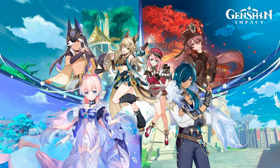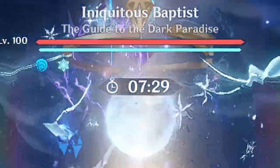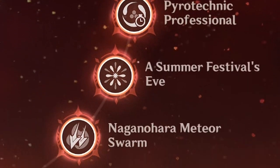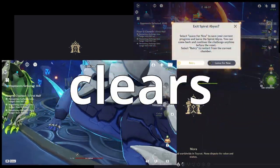Welcome to version 3.7. Apparently this is the hardest spiral to have ever happened, and I agree. Not only are there some very frustrating mechanics in this spiral, there are a lot of enemies with shields you have to break, so you have to bring a particular type of team. However, as a Yoimiya simp, I knew I had to beat this spiral with Yoimiya. This was an awful idea. With much struggle and many, many hours of recording, I give to you how Yoimiya clears the hardest spiral abyss.